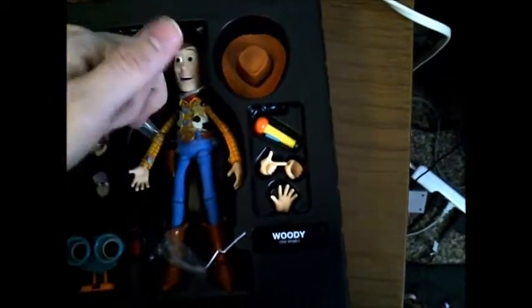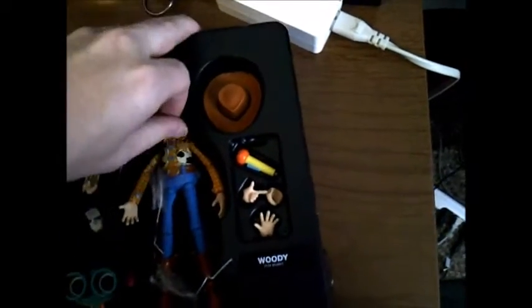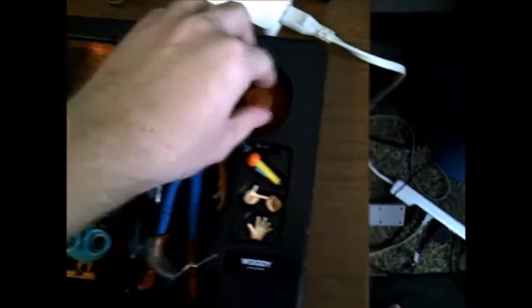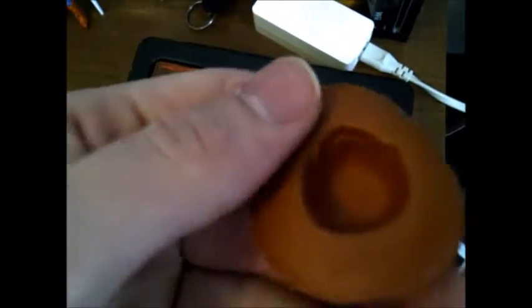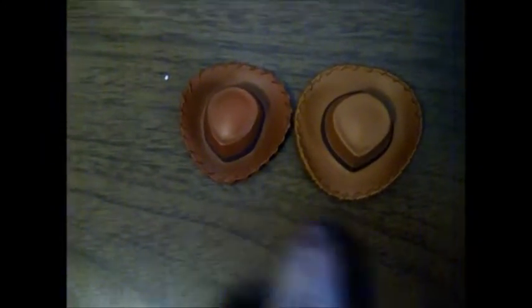It looks like we can get them kind of out. Before we get the figure out, let's look at all the accessories. We get Woody's hat — nice molded detail there. To compare sizes, here's the other version. Very small, different color of course. Better paint job on this version, I will say that. This one had a weird orange color.